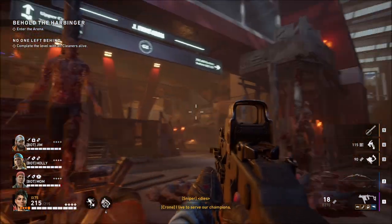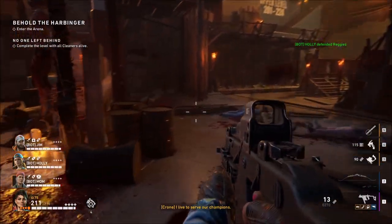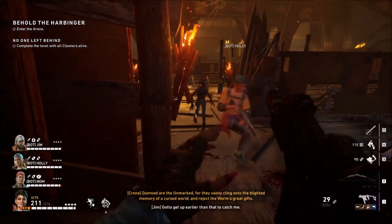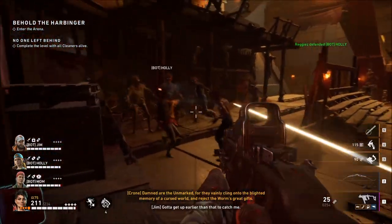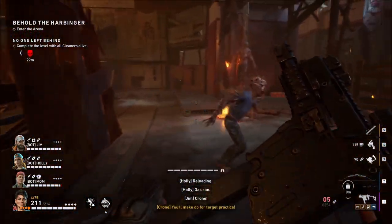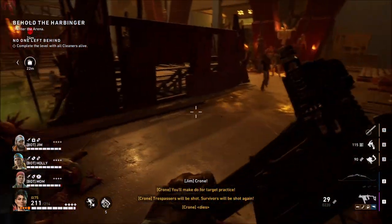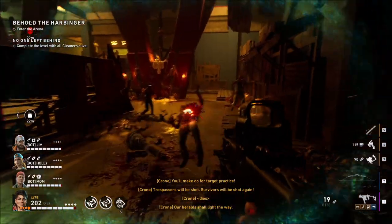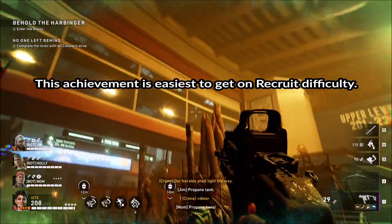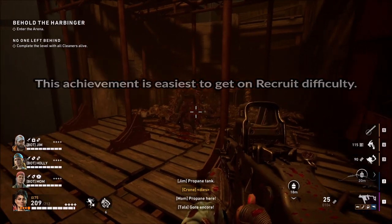You can kill this Harbinger with the LAW, which is a grenade launcher. The area is actually kind of littered with LAWs that you can pick up and use. But this boss is killable without it — it just takes more time. On higher difficulties it would probably be quite a lot harder as well. I am playing this DLC run on Recruit difficulty for the achievements.